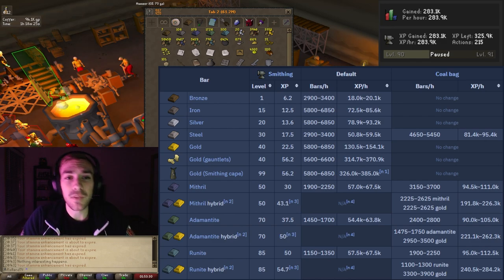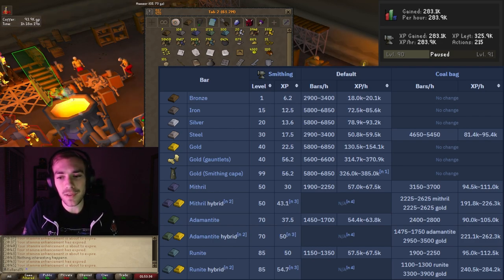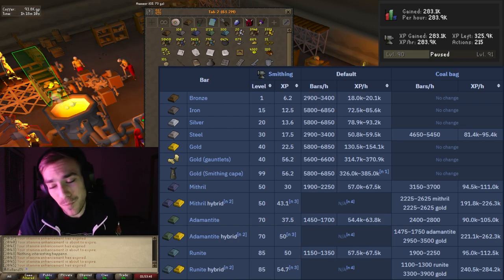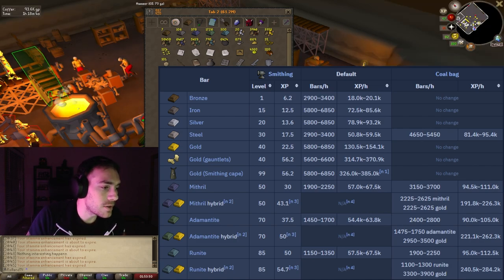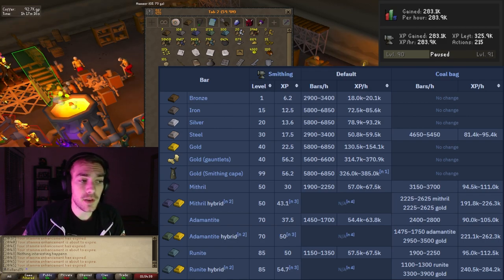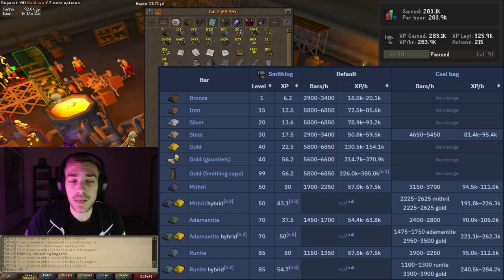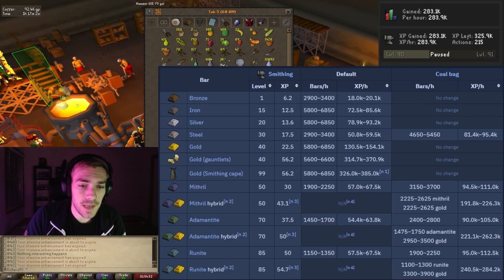Again, I did mess up a few times — there were times I ran without taking the bars because it didn't register my spacebar, and a few times at the bank I ran without actually swapping the bars for the ores because I did it too quick for the server. Bar-wise, the wiki said we'd get 5,600 to 6,600 bars; we got 5,130. I also used about six stamina potions.